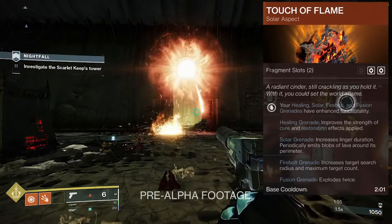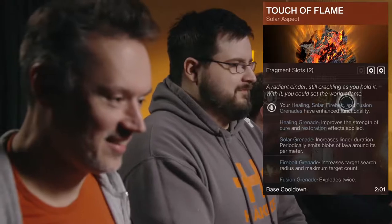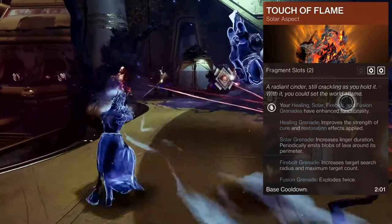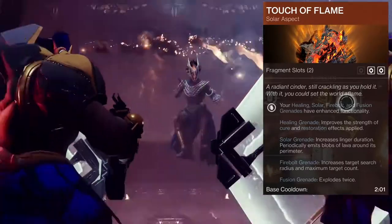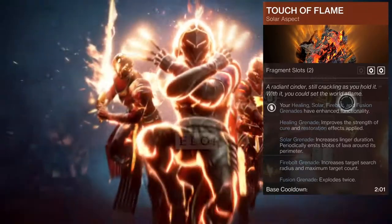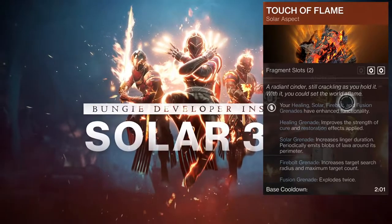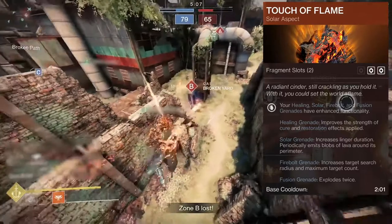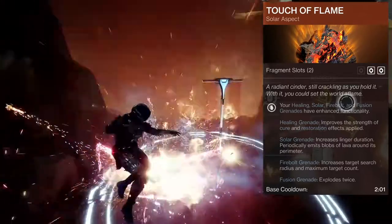The fusion exploding twice is kind of wild, because if that's the case, it might be a one-shot in PvP. The fusion grenade is not that hard to use — it's very user-friendly. And a specific chest piece that Warlocks have gives them two of them, which is pretty foul. The Firebolt increased target search radius and maximum target count may be interesting depending on how the damage is. You might be able to just kill a group of enemies.